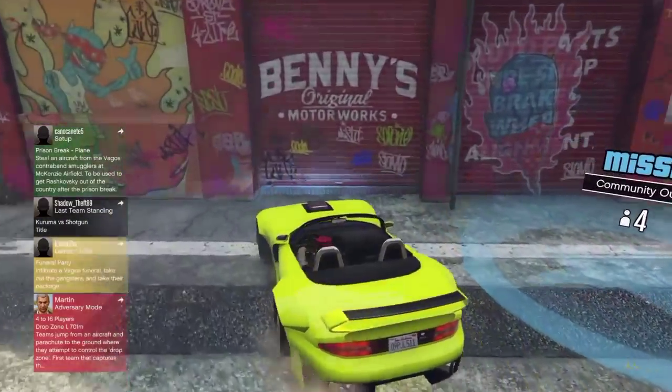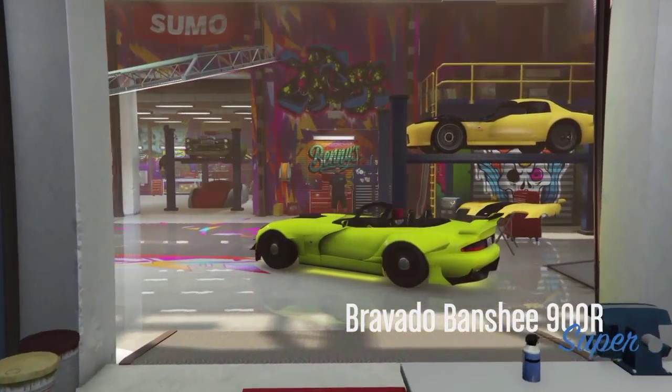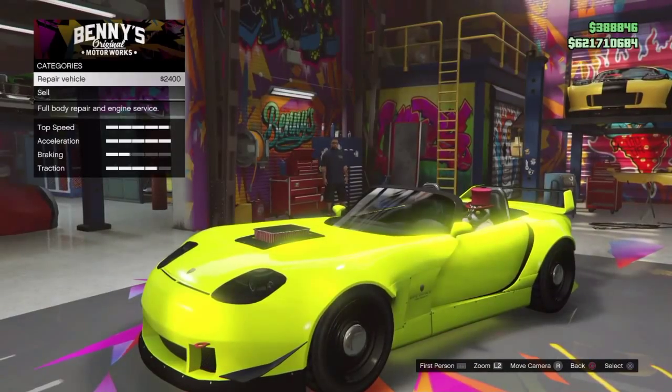What's up guys, it's GamerDude here, and in today's video I'm going to be showing you how to get flashing rims in GTA 5 Online. So let's just get straight into this. First of all, you'll need a vehicle that you customize at Benny's Workshop.